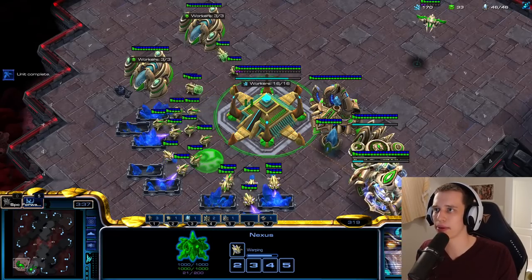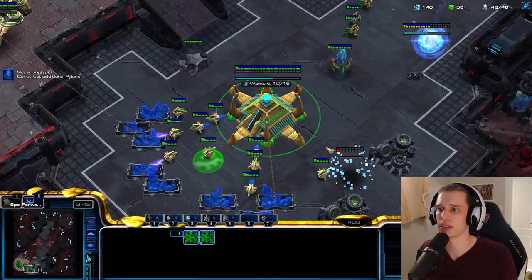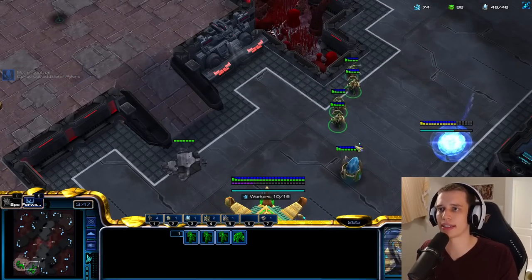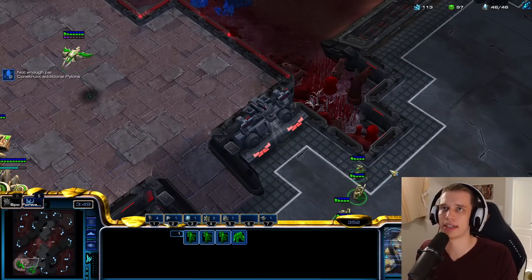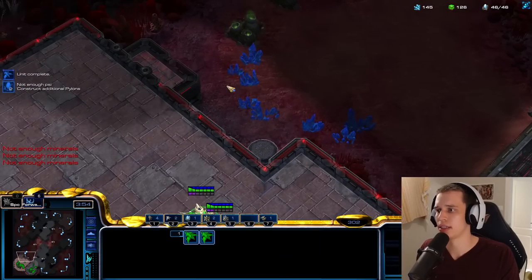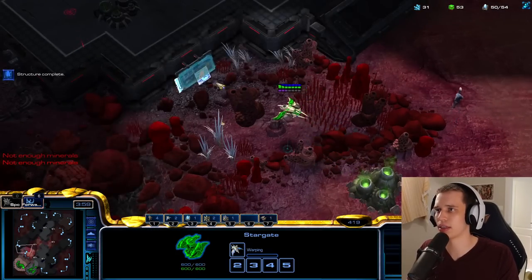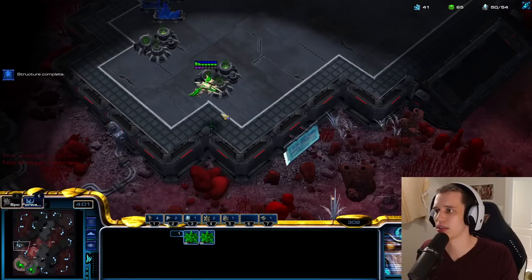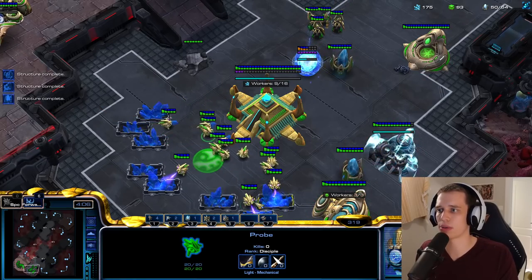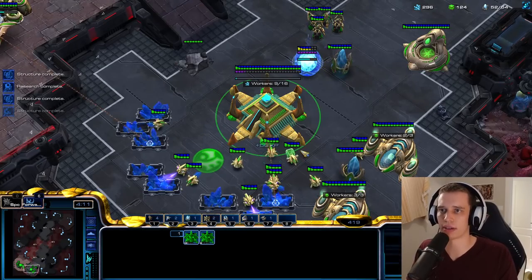Are we supply blocked? Not yet. Now we're supply blocked — so now we can build this. And that is absolutely perfect. I'm not allowed to build two pylons at the same time, right? That would basically be cheating. I'll get a battery here as well. It wouldn't completely surprise me if Hero Marine is playing like a 4-Hellion drop with a proxied building at this moment. There's a lot of possibilities.